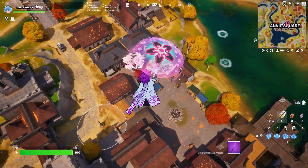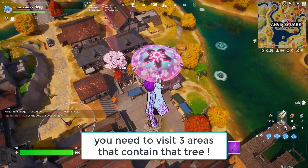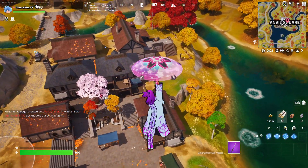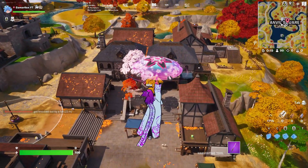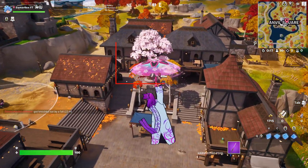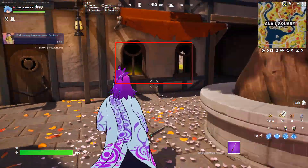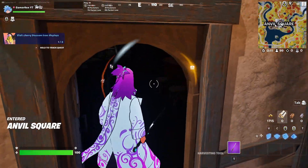For the next challenge, you need to 'visit cherry blossom tree displays.' You need to visit three areas that contain that tree. You need to be near the tree for the challenge to count. I'm going to go directly to the first tree and as you can see the challenge will show up.